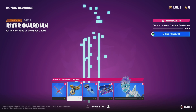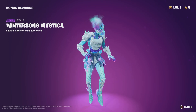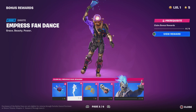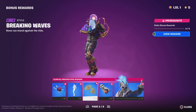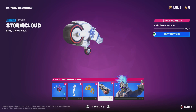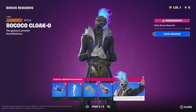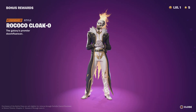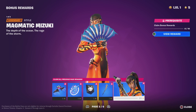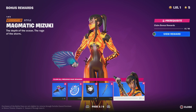We have press awards and bonus awards. Foxfire, River Guardian little drop, Winter Song Mystica — really cool. The boom backbling, Empress Fandance emote. Breaking Waves pickaxe in blue — looks nice, I'll probably use it. Stormcloud glider gets another style. The cloak is a bonus reward — that's annoying. But we have the Robo Cloak style for this skin — dude, that looks amazing! I like this a lot. And Magmatic Mizuki — it's a cool style, I like the look of it.